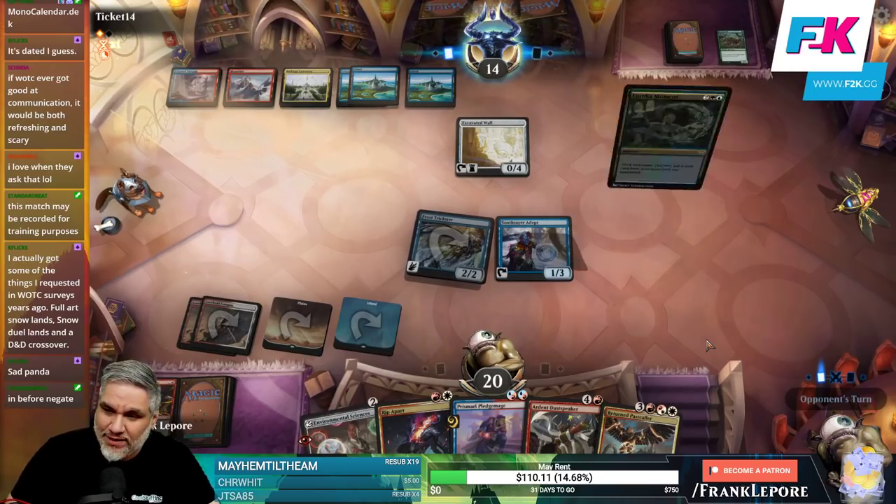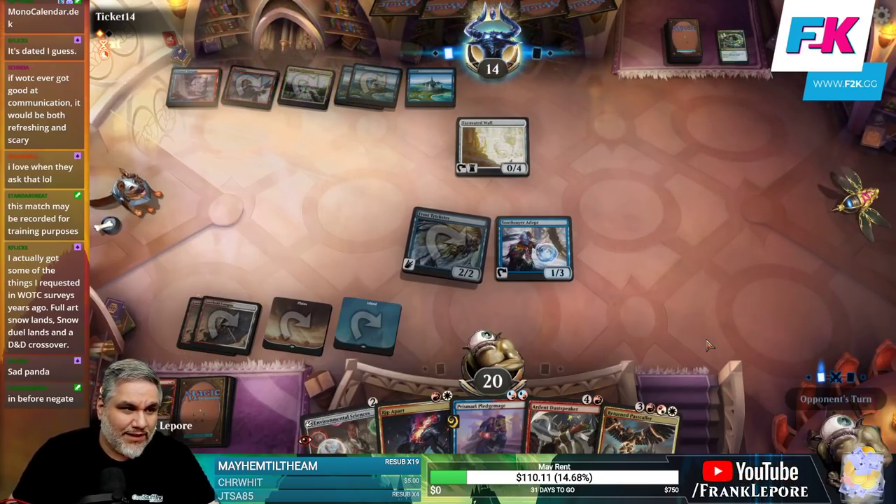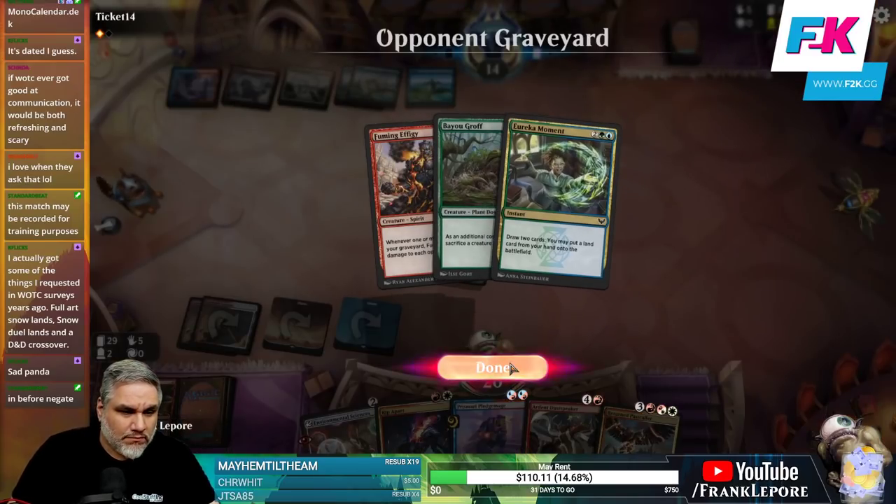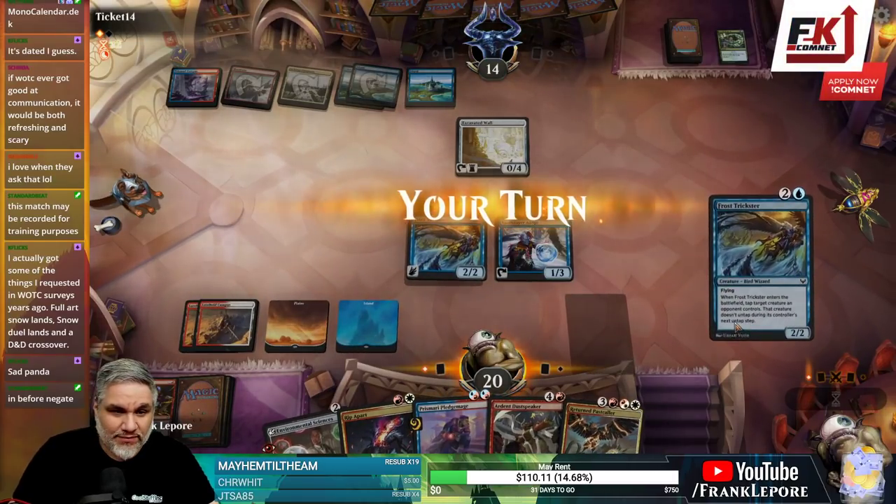And before the negate — they're tapped out, you nerd. All right, that's fine. They got a five-color deck. Well, I guess it's just Teamer for now with Archway Commons.